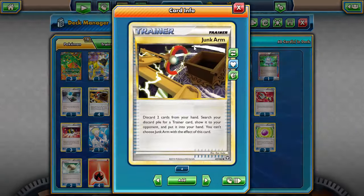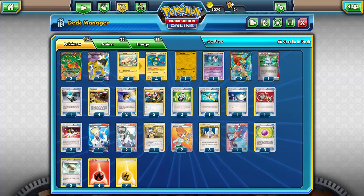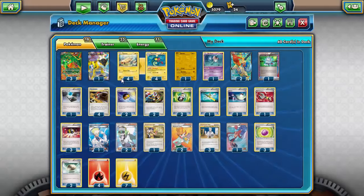I'm running four Junk Arm — the absolute maximum — because I'm not maxing out any other item card. Junk Arm essentially gives you additional copies of whatever you need: another Level Ball, another Pokémon Reversal, another tool card. I just max out on Junk Arm and cut down a little on the others.